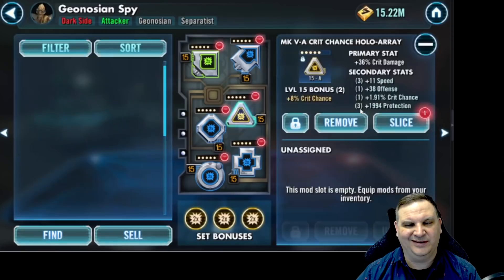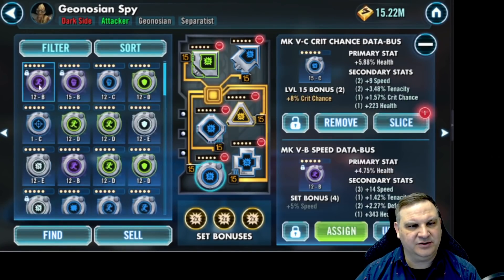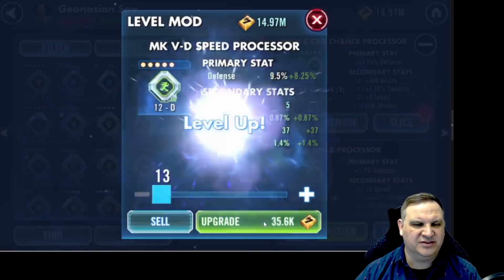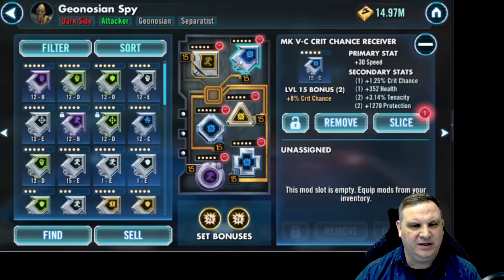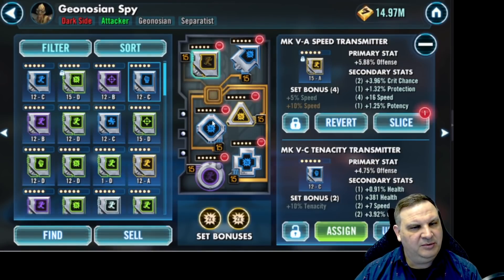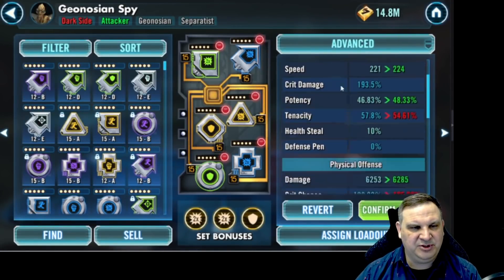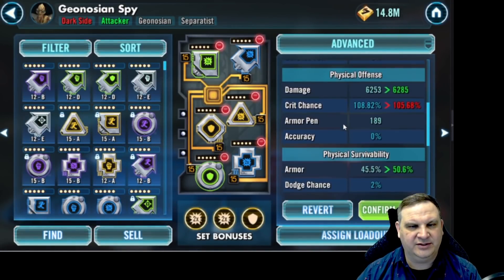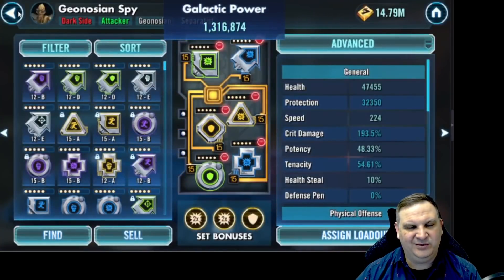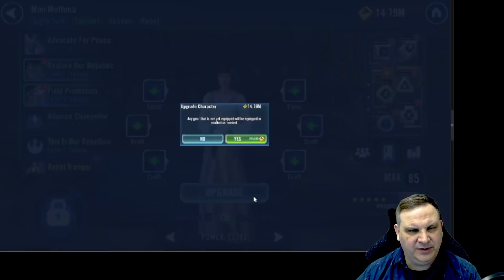We're going to take the Hive Mind bonus on this skill and spend those Omega materials. Then we've got mods. I was thinking about putting speed mods on him, making him a little faster. We had some success with that on my alt account. But at the end of the day, I just don't have very good speed mods right now. So I end up swapping out a couple of crit chance mods for defense mods. He's still got over 100% crit chance, which isn't ideal at Relic level. We'll go back and work on his mods more later.